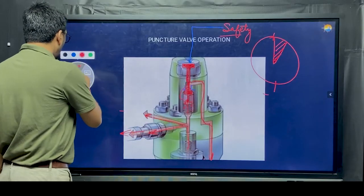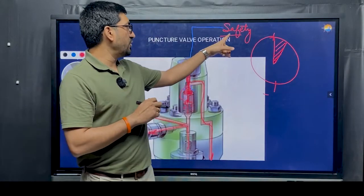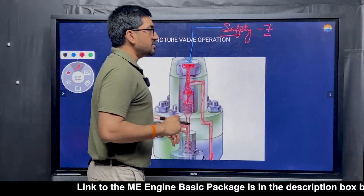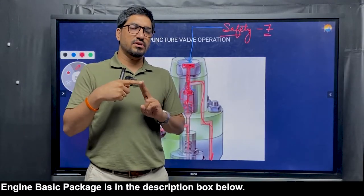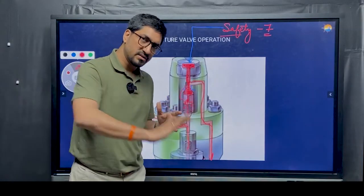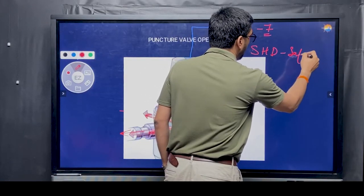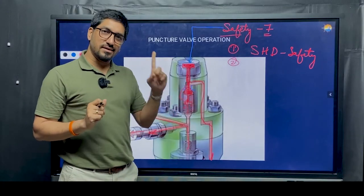That is the working of the puncture valve. Now, when do we need to activate the puncture valve? First, there is safety air triggering this action — 7-bar safety air. When does safety air come in? If there is any trip or shutdown activation: overspeed trip, thrust bearing high temperature, low lube oil pressure. In all those cases, safety air can come into the picture. Or if somebody has pressed the emergency shutdown manually. Apart from safety shutdown, whenever you give any normal stop signal — when you bring the fuel handle to zero — that time also this air will come.